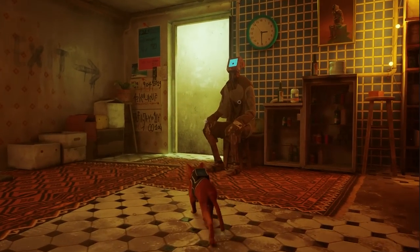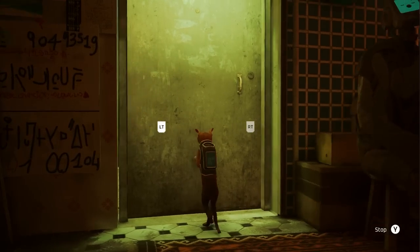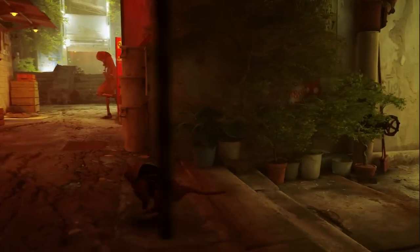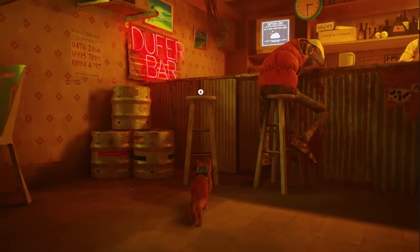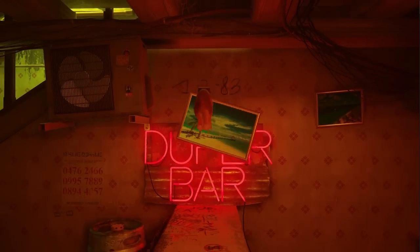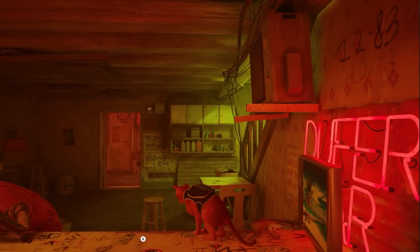Run back downstairs — you'll need to scratch on the door again to have Elliot's friend let us back out. Once free, head to the bar, which is just a left turn right around here, and in through this door. If we hop up on top of this little stool, we can interact with this painting, and behind it is the code 1283, which we can use to open the safe.